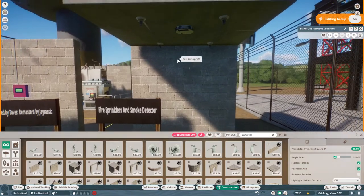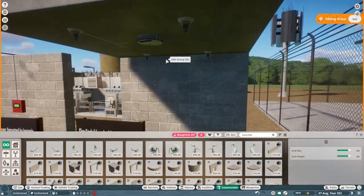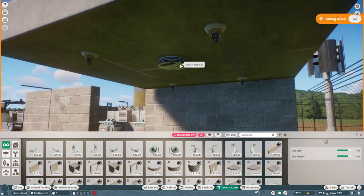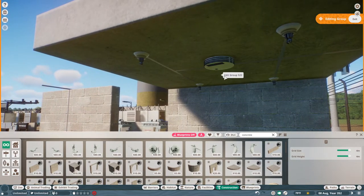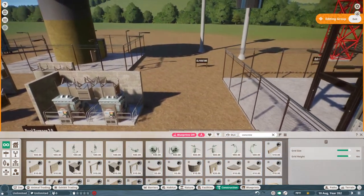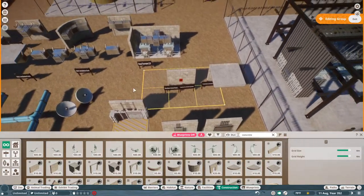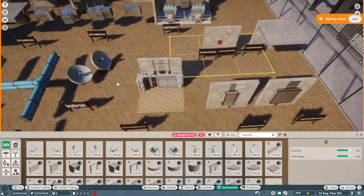My pride and joy of this entire pack — I just love it — is the fire sprinklers and the smoke detectors. I think they turned out really, really well. You can place them around throughout your build to give it a more realistic look. And that concludes the power aspect of the Mega Utility Pack.